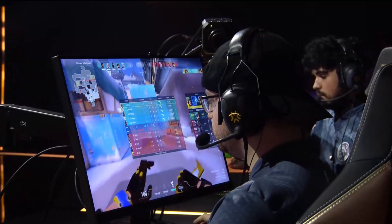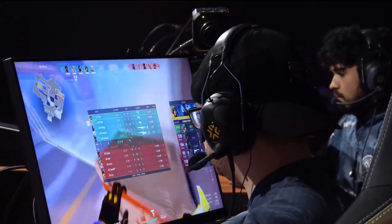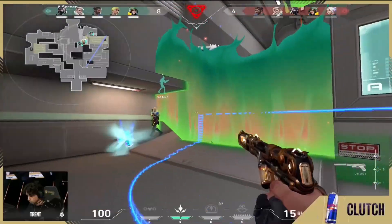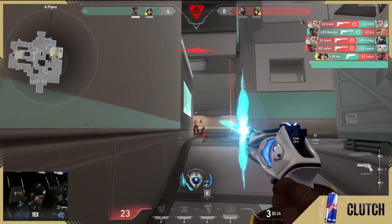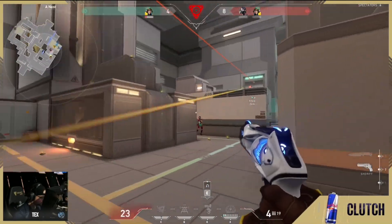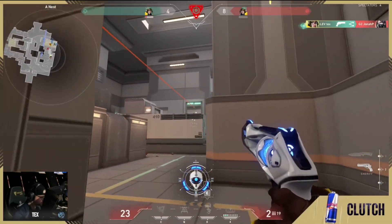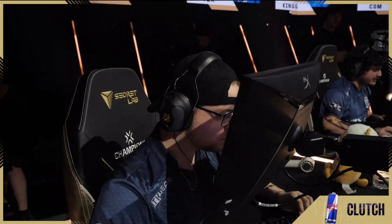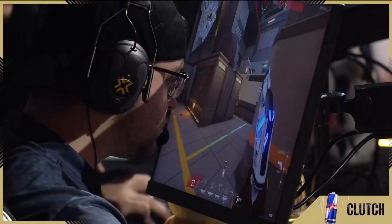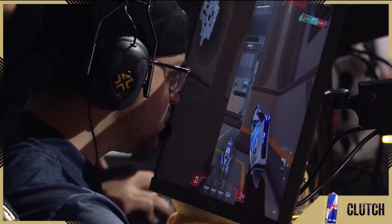What a round from Leviathan! That Viper wall from G2 - nothing like we've ever seen before, it cuts the site in half for the retake. The start of the retake was so good for G2, but Tex, the shots he just hit - being able to deduce where Leaf was - sticking that spike. Another day in the office for him as well, sitting at 13 and 10.